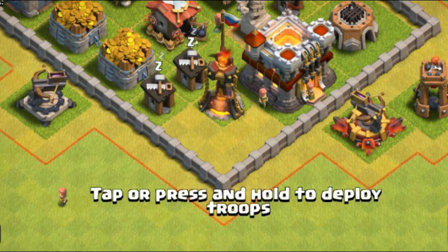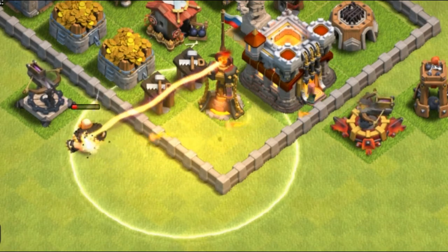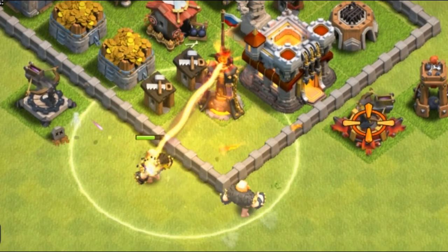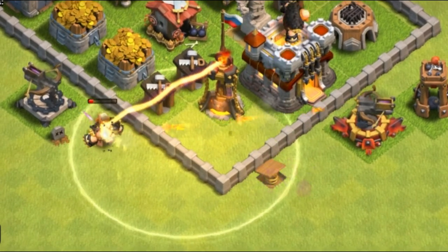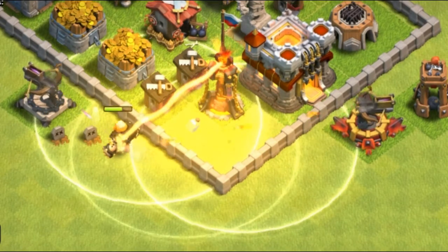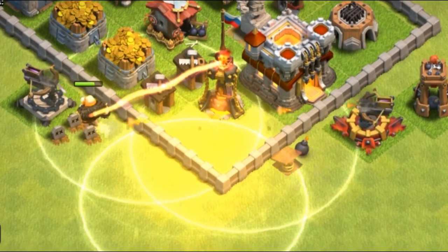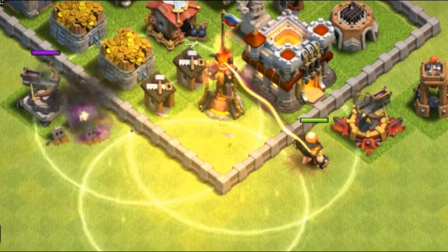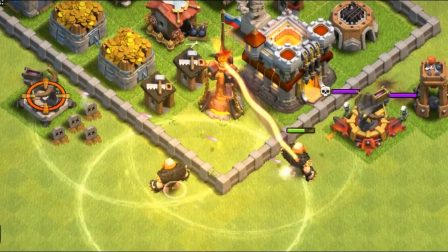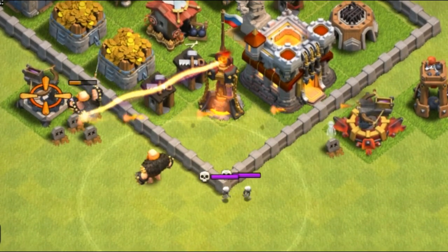The inferno tower is the biggest enemy of the heal spell — it completely blocks the healing effect on whichever troop it targets. If single-targeted, it deals devastating damage to one troop which cannot be healed. If multi-targeted, it targets up to five nearby troops, and those troops cannot be healed by the heal spell either.